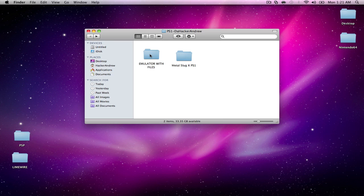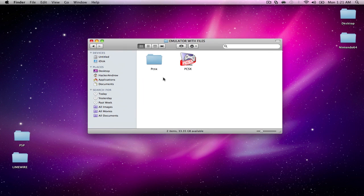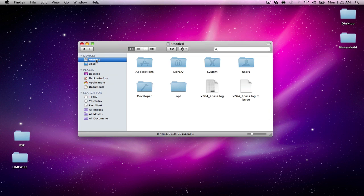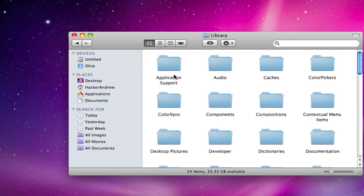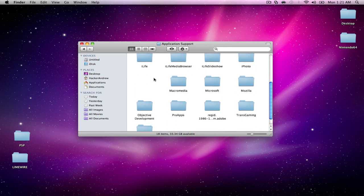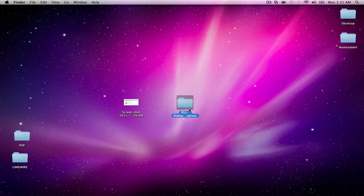Now go back to 'Emulator with Files' and open that up — you should have two files. If you have PCSX already installed on your computer, go ahead and remove it. If you have the PCSX files folder in your Library, you need to remove that too because that's an old version and this is a modded version of PCSX. To delete it, go to your main hard drive, click on Library, then Application Support, and look for PCSX — make sure it's not in there.